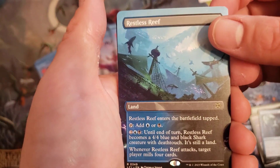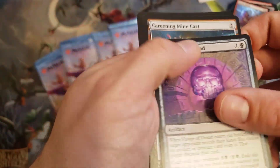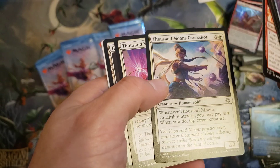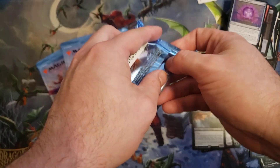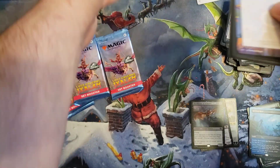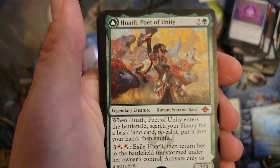Some of those sweet lands — I like that we got more man lands that are playable. And then commons and uncommons again. This set does have a good chunk of playable commons and uncommons; it just really depends on the type of deck you're playing. Some of them definitely fit some niche strategies. The craft mechanic definitely gives some extra value to a lot of cards — more playability, more value.